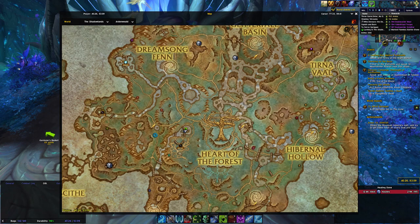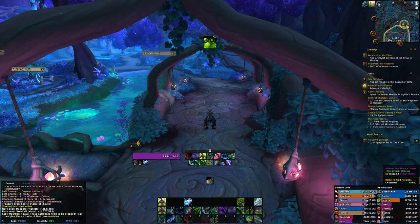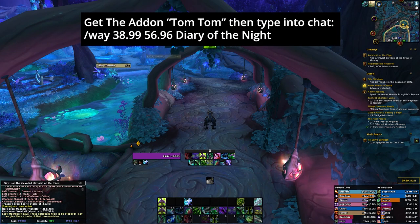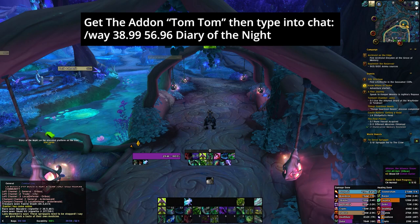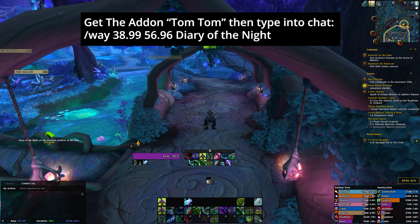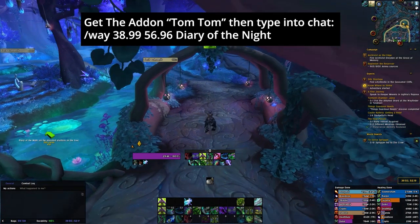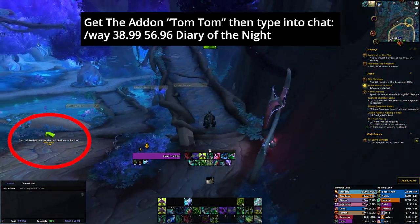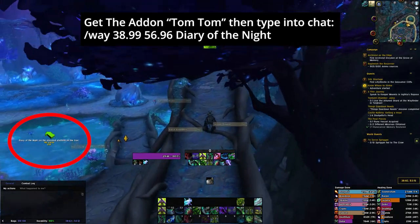So let's head over to Ardenweald and get this mount — the best way is to fly to Root Home, it's a lot quicker. All the coordinates will be in the description below. The first one I'm going to be going after is the diary, so I'm going to type in the coordinates into my chat. If you have the add-on TomTom — I'll have a link in the description — it will give you an arrow on the left-hand side of your screen and tell you where to go. The diary is located up high.